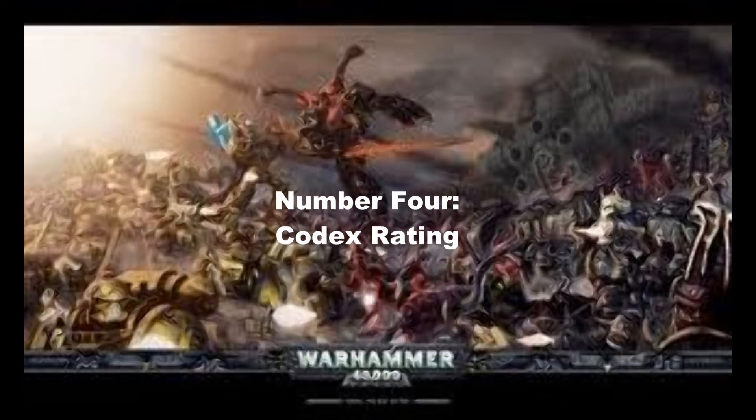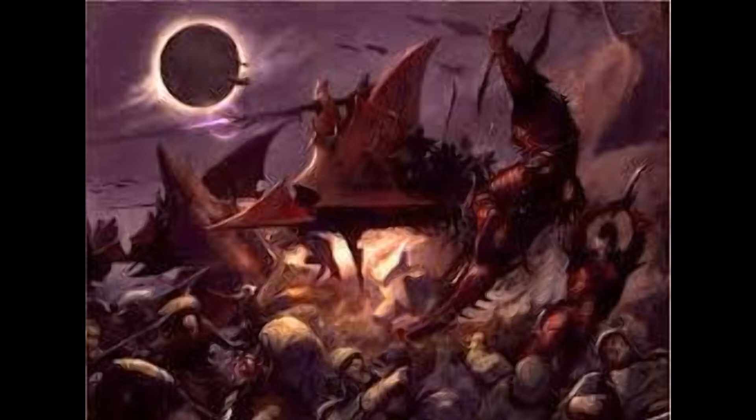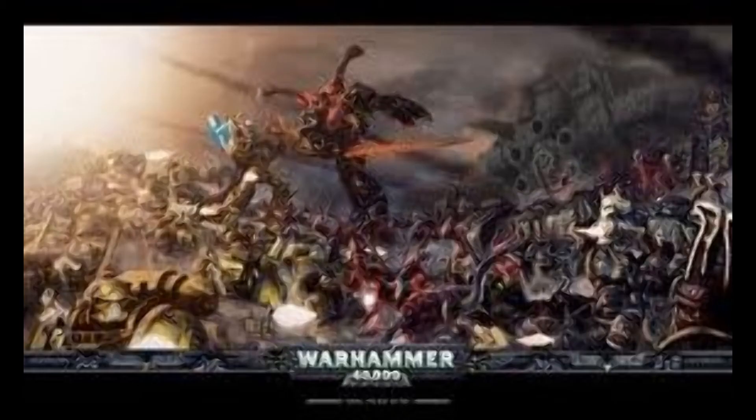Number four: codex rating. I don't like to rate codexes, but there are stronger ones out there than others. In 40k there is a lot of rock-paper-scissors — poison weapons or force weapons always beat monstrous creatures; swarms and hordes are great against Thunderhammer Storm Shield Terminators; and blasts literally annihilate swarms. Most armies have something to be better against others. However, if you play an army like Dark Eldar and everyone else has stronger units that always defeat you unless they roll ones for everything, it might be time to look at stronger codexes — which will help you enjoy the gaming aspect more.